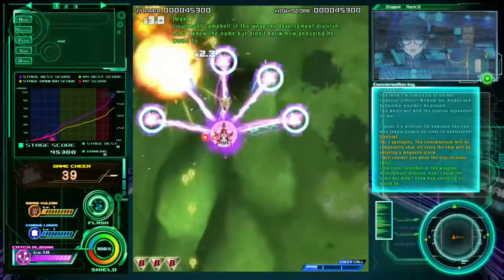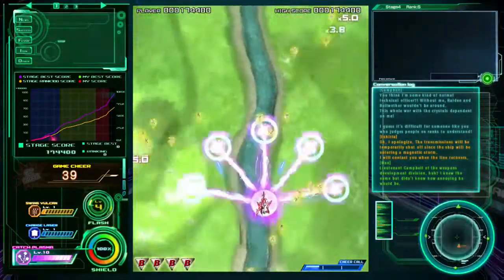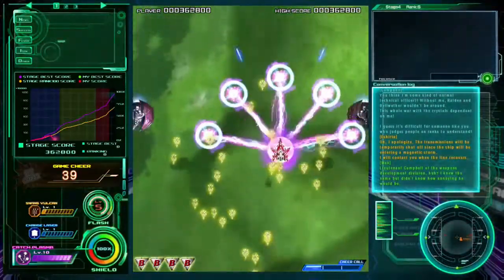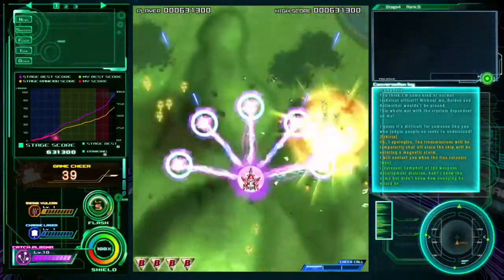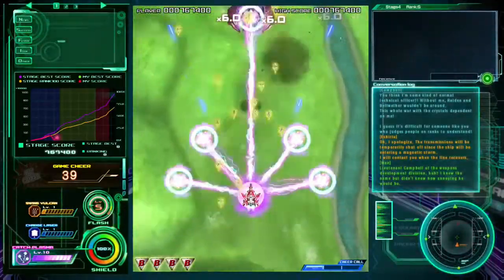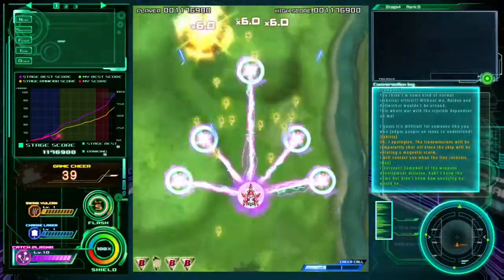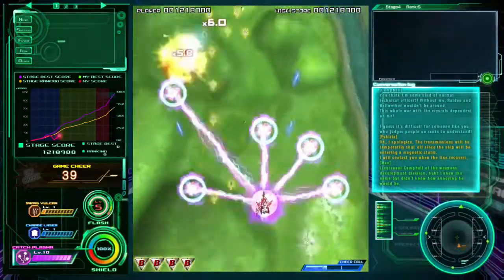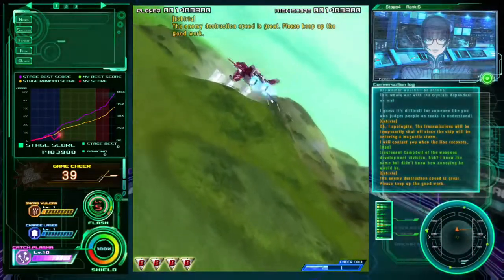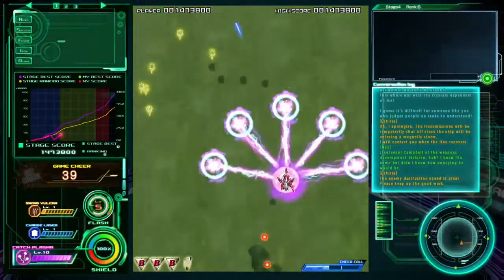If you press the right or left trigger, the tabs on either side of the action actually change. On the left it shows information like how many enemies you've killed, how long you've gone without taking damage, and how many collectibles you've found. On the right it gives information about the level itself — the types of enemies and how quickly you kill them. The reason I'm getting those times-six multipliers is because I'm killing enemies immediately; if you take ages it drops all the way down to times one.